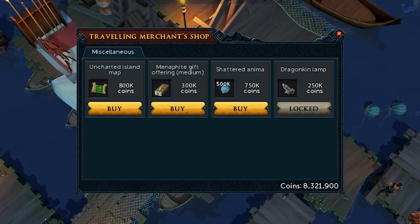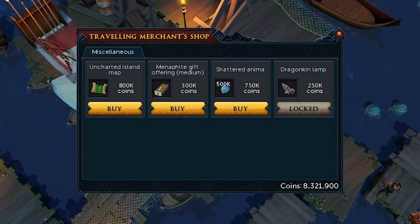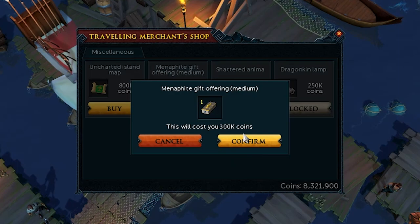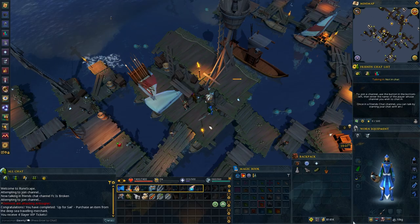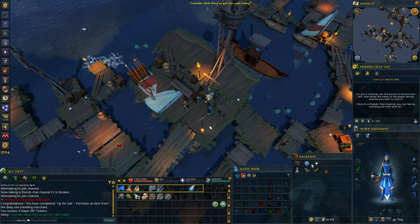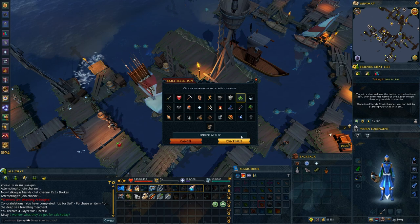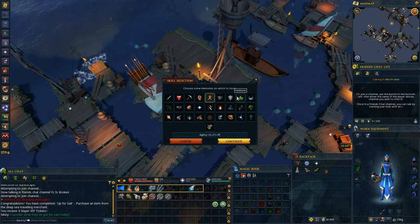I finally got into the Traveling Merchant and got my Dragonkin lamp. I bought a gift offering but that definitely wasn't worth it — I got maybe 100K back so it cost me like 150-200K for a palm sapling. The Dragonkin lamp gives 8,774 herblore XP, which is what I'd put it on. That definitely makes sense.